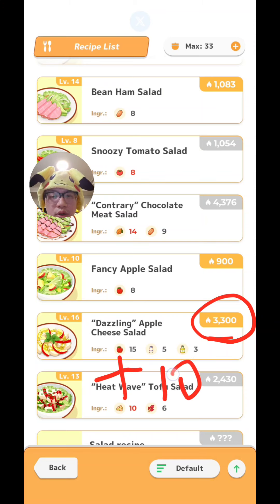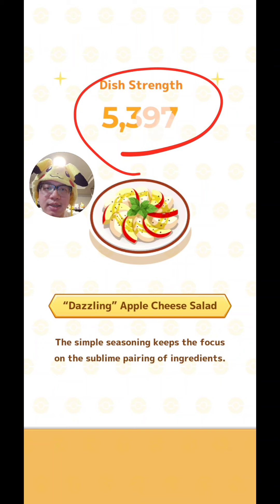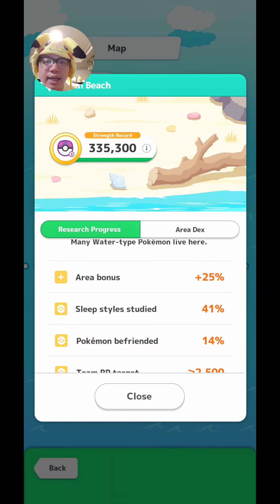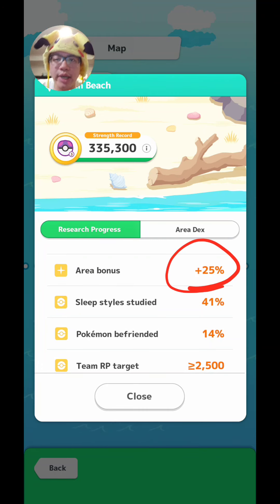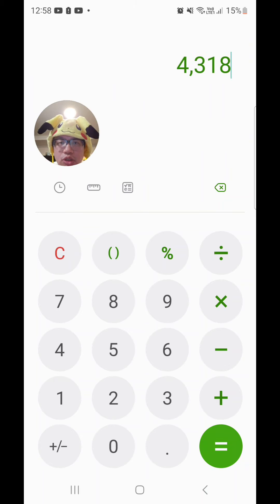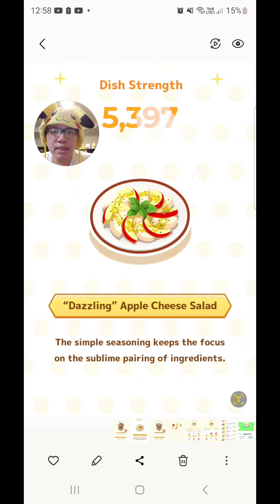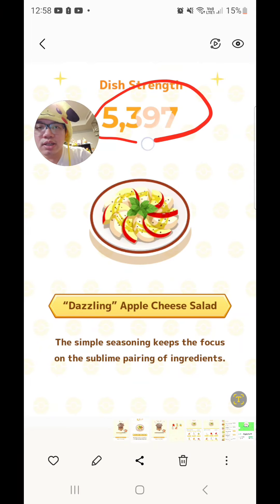So how do we go from 3,300 plus 1,018, which equals 4,318, to the final number? That's because there's one more factor at play: the area bonus. The area bonus applies extra strength to berries fed to Snorlax, but also to dishes. My area bonus is 1.25 times, so 25%. So we take 4,318 times 1.25, and we get 5,397, which is indeed exactly the strength that the dish is when it's fed to Snorlax.